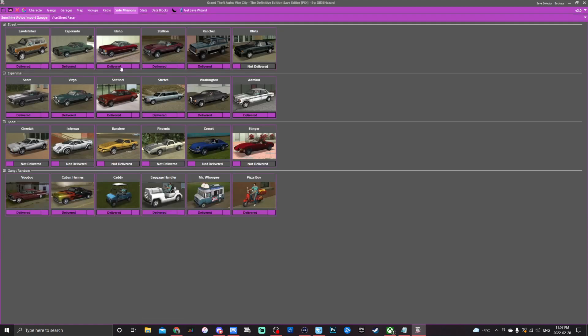Next is the side missions tab. For each category — street, expensive, sport, and gang — you can set all deliveries to completed except one, then go into the game and deliver just that last vehicle to unlock the Grand Theft Auto trophy for delivering all vehicles in each category. That's why I built my garages with a Blista, Saber, Phoenix, and Cuban Hermes — so I can deliver them and get the trophy.